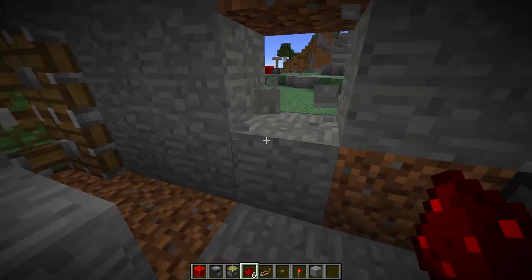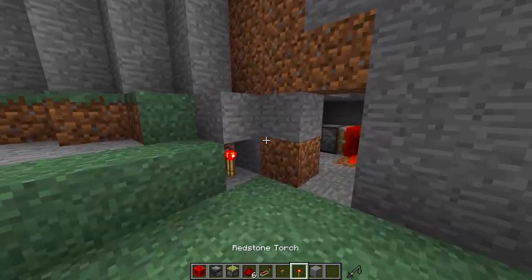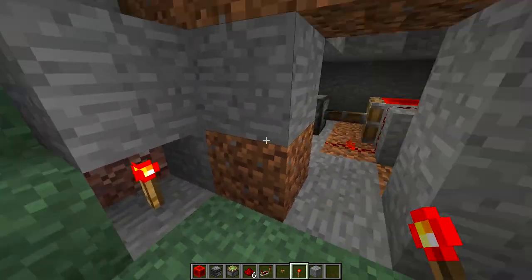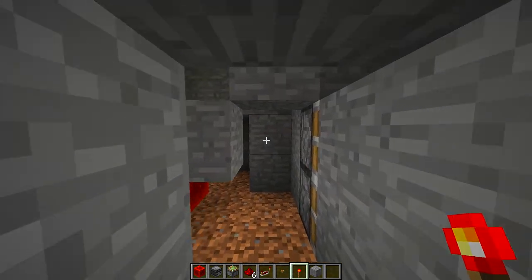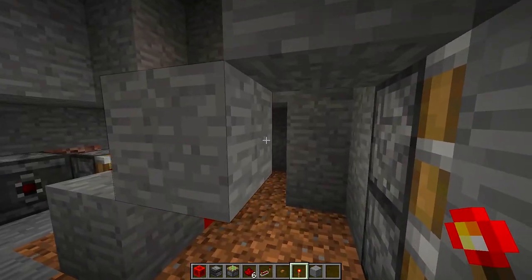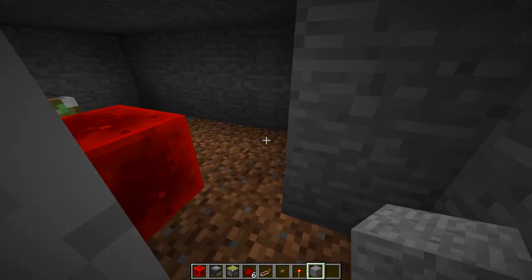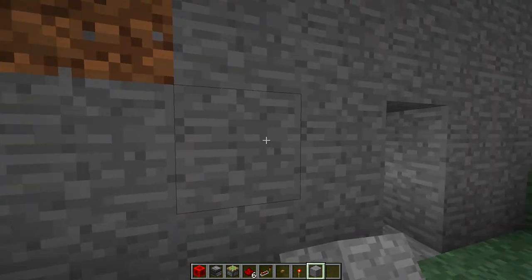Go back outside and as you can see the door is closed and you cannot even see it. Remove the key and the door stays closed. To open the door, place your key and the door opens; destroy the key and you can walk inside. This could be the entrance to a secret base. Right now it looks a bit messy, so let's fill in the blocks around the redstone so nothing is visible and it looks completely hidden.